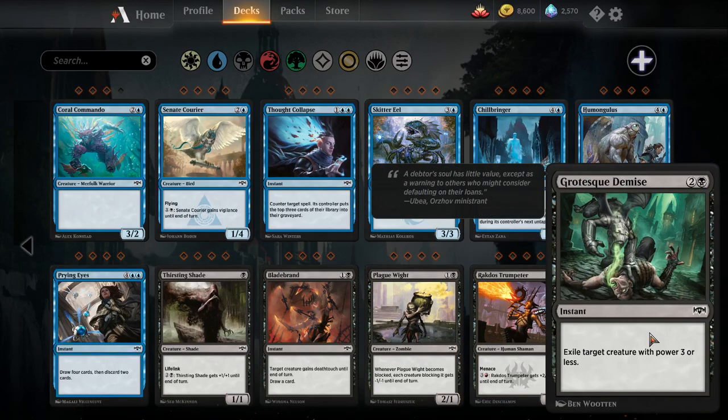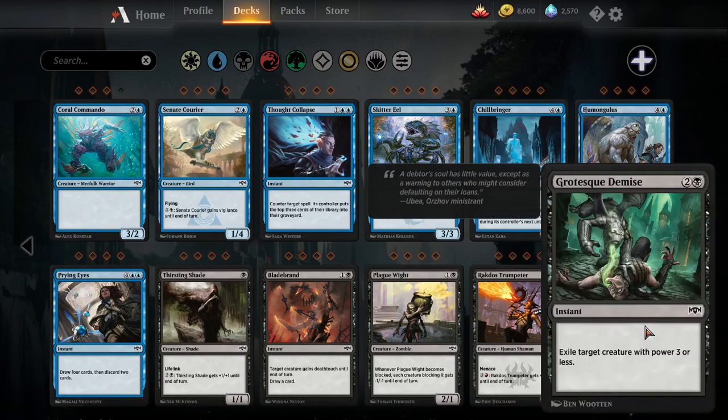Grotesque Demise — one black, two colorless, exile target creature with power three or less. We've seen this effect before in Vanquish the Weak, which hasn't really seen much play, especially in real life when Murder is legal because of its downshifted rarity. On MTG Arena where Murder is not legal, this card might be reasonable in some control decks, but I think there's just better removal than this.